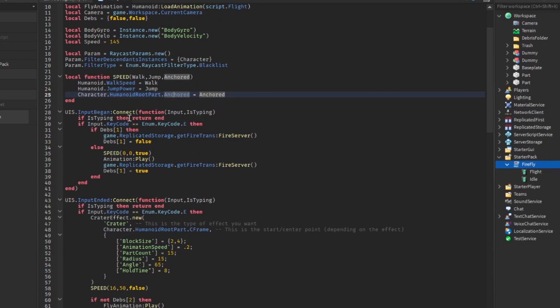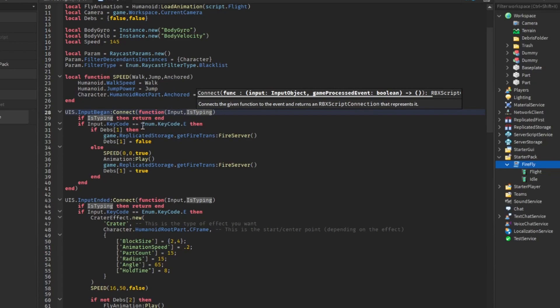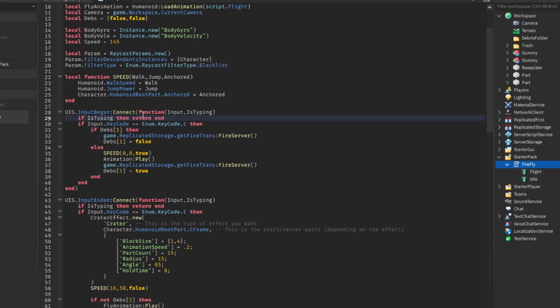Now we're going to use UserInputService's InputBegan and connect to a function, passing input and isTyping as parameters. We do if isTyping then return, so if you're typing in chat and press E, it's not going to trigger your move. Basically if you press E, we check if the first value inside our table is true. If it isn't, it's going to run the else code, but if it is true, it's going to fire to the server and change the first table value to false.